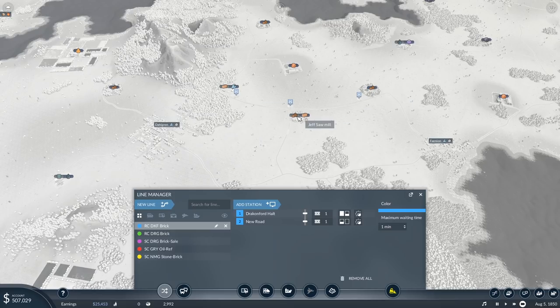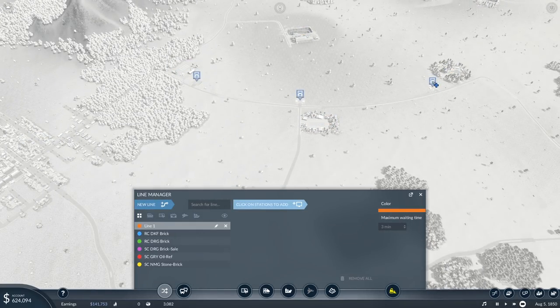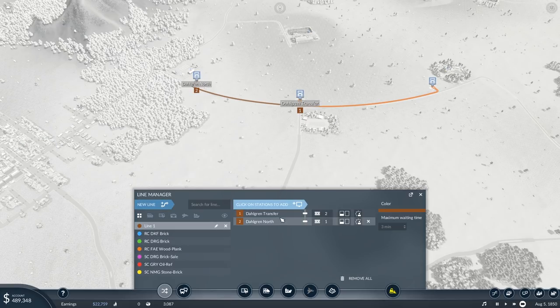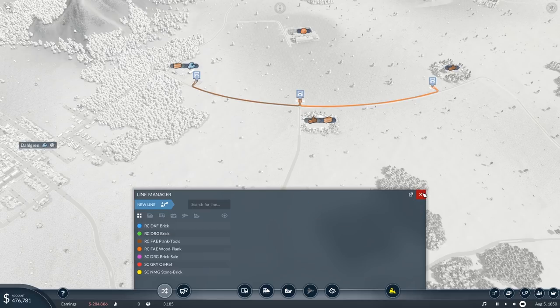This is going to be two routes because this leg is twice as much as this one. New line — this is Fanion. Road Cargo FAE. That's going to be wood to plank. Then we'll want another new line from there to there — Road Cargo, and since it's part of the same system, just one big loop, I'll call it FAE again to keep consistency. And this is plank to tool. I want to call it Spanner but that's longer. Then we'll sell those.